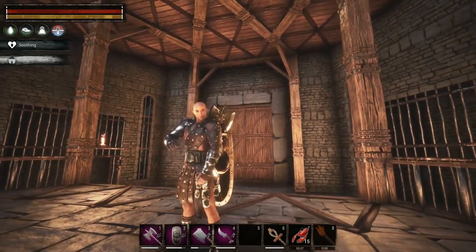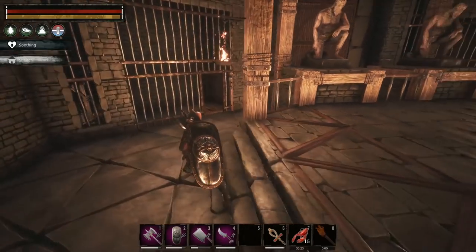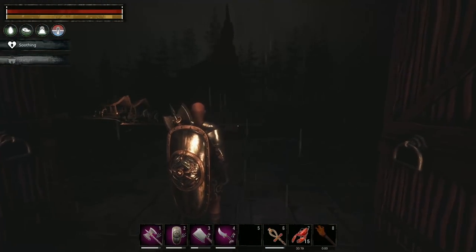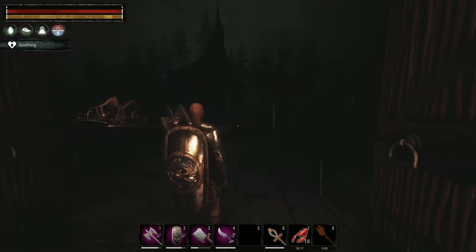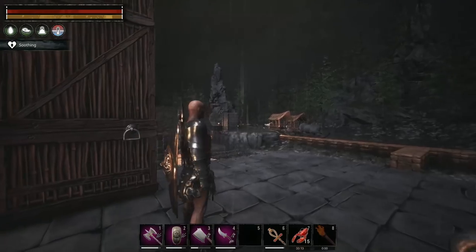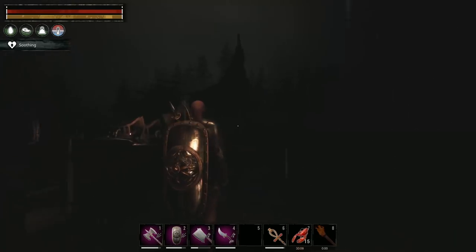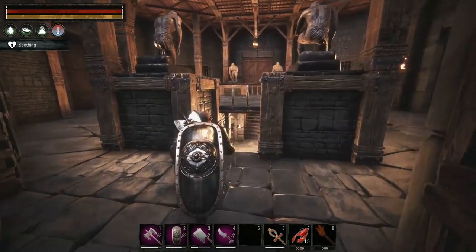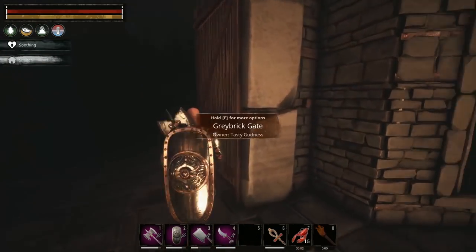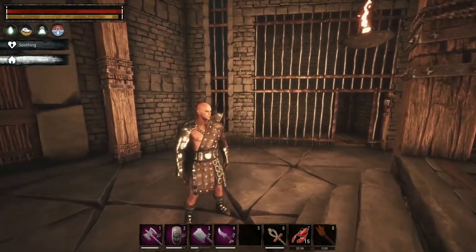Today once it stops being dark we're going to get into some building. I have an idea - there's that side and over there, so that's going to be two buildings. I want to do a garden, I want to do a stable, and then I want to do this bridge. Maybe we can put our altar to Mitra on the bridge - once it gets to tier three it'll have that beam of light, which would look cool up there.